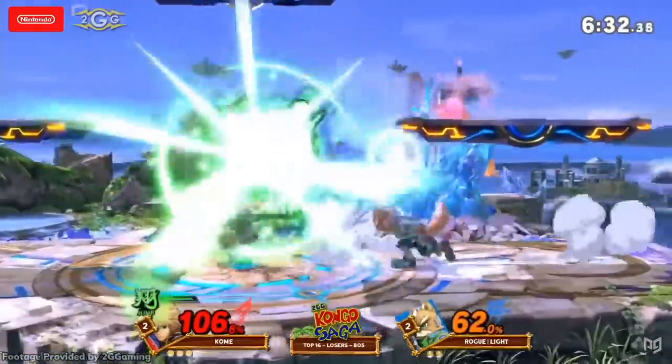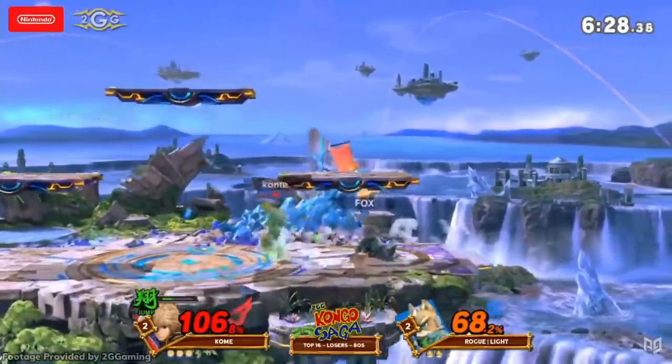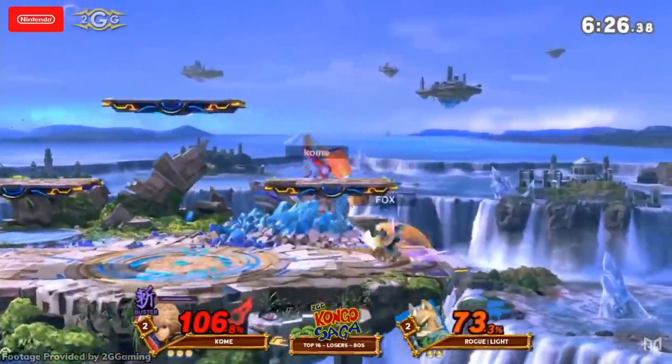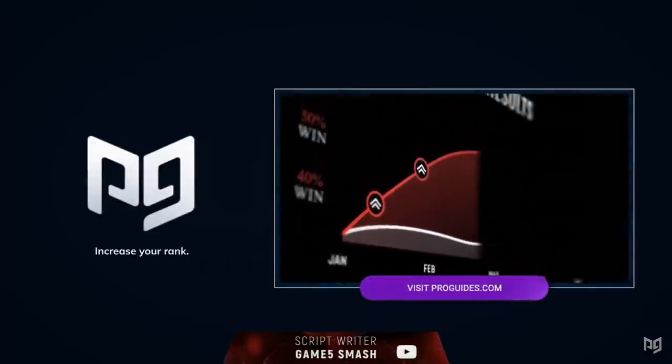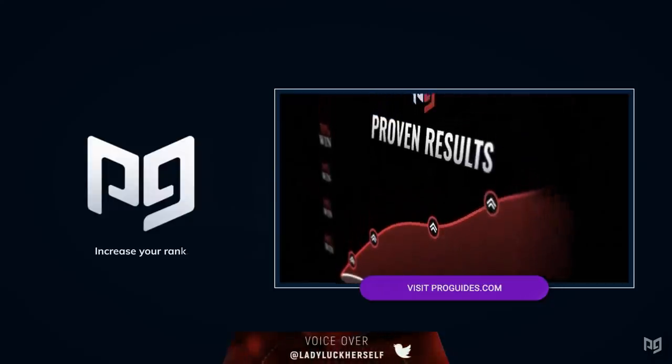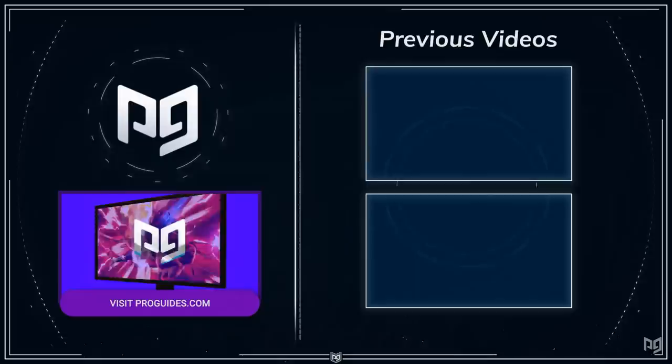Like in Smash 4, Shulk has a looming potential, and it seems more likely that he could reach it in Ultimate. But for now, we think that Shulk is a high-tier character. How do you feel about the Monado boy? Let us know and make sure to comment who you'd like to see us rank next! Thanks for watching, and don't forget to subscribe to ProGuides and click that bell. We'll see you in the next upload!